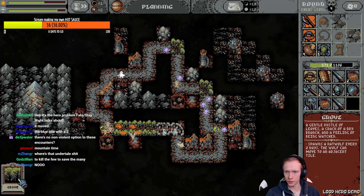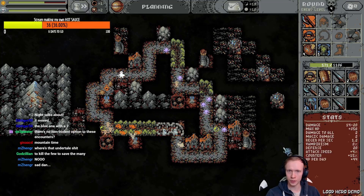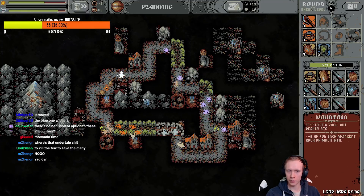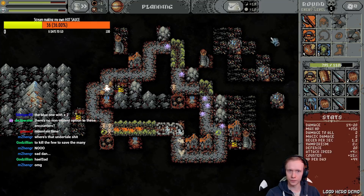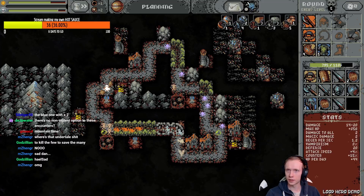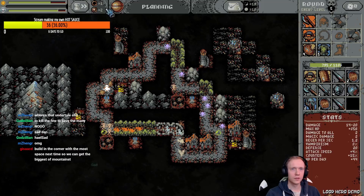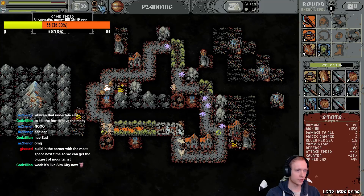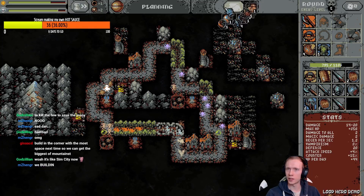Oh wait, what does a grove do again? Rat wolf. I don't know, put it over there. How do I build at the camp? Oh wait, you can right-click! Pause. Daddy wants to build. What do I do — like Sim City now?